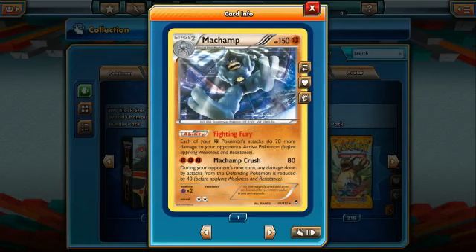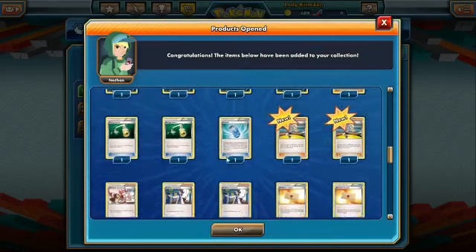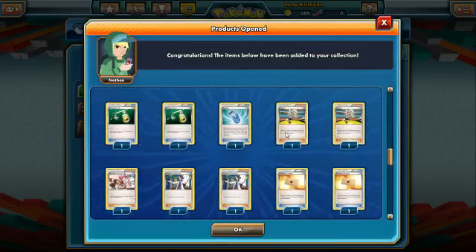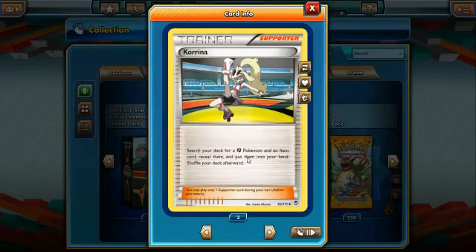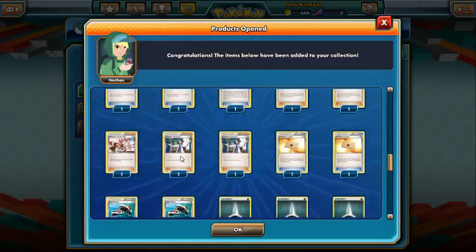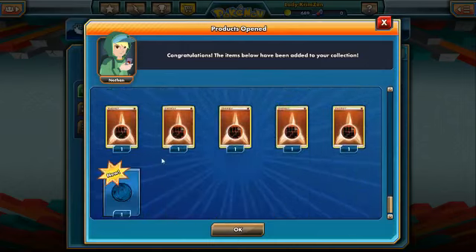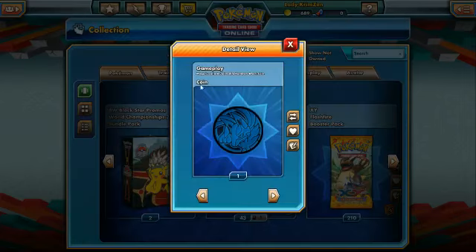We have two Scrafty and two Machamp. Machamp is a really good card — works similarly to how Altaria worked in Dragons Exalted. Its ability gives each of your Fighting Pokémon's attacks 20 more damage to your opponent's active Pokémon before weakness and resistance. Machamp Crash does 80 damage with three Fighting Energy, and during your opponent's next turn any damage from the defending Pokémon is reduced by 40. We also have Energy Search, Evosoda, two Korrina, Pokémon Center Lady, Professor Sycamore, Professor's Letter, Roller Skates, Dark and Fighting Energy, plus the Mega Lucario blue double rainbow black coin.